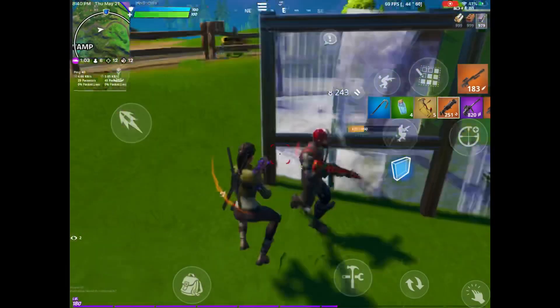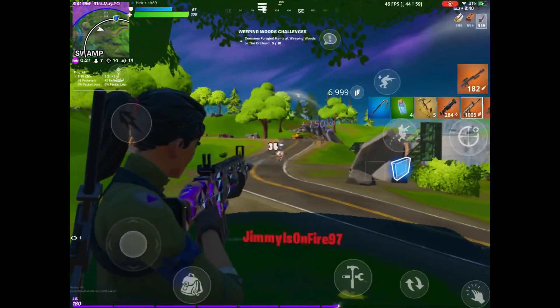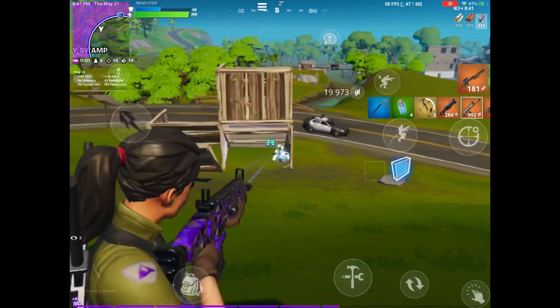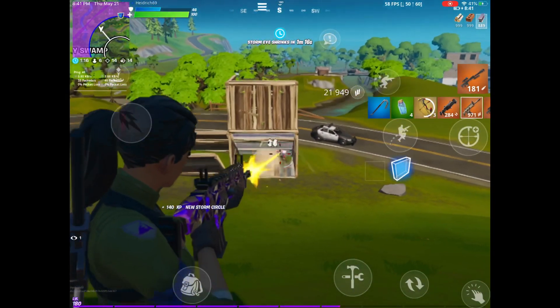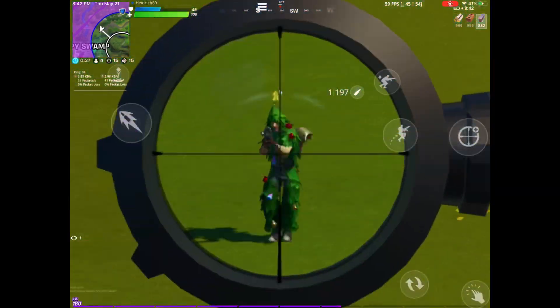Something I've been doing lately to help with this is dropping at Skye. Make sure you get her Mythic Scar as well as the Grappler. The Grappler is key — it might be better to have a Grappler than any other weapon in the game right now, just because of how fast you can move around with it if you use it correctly.